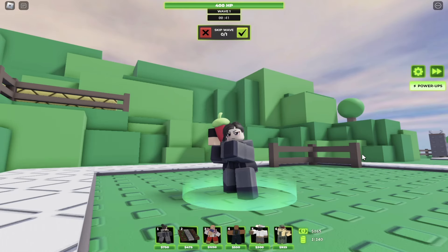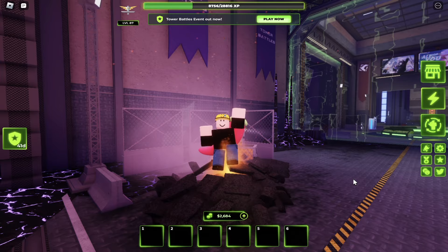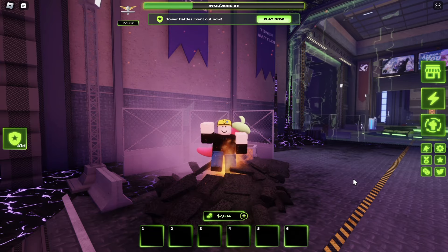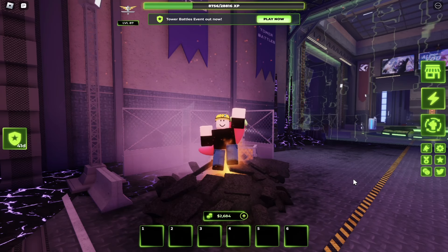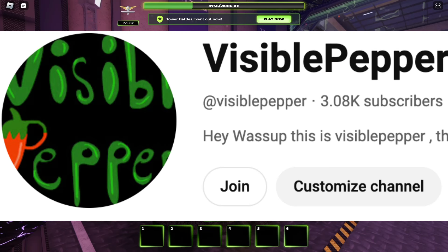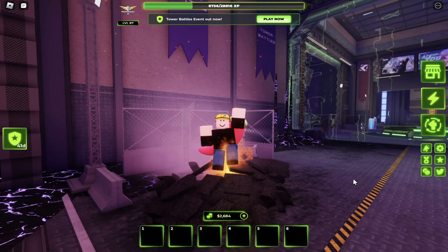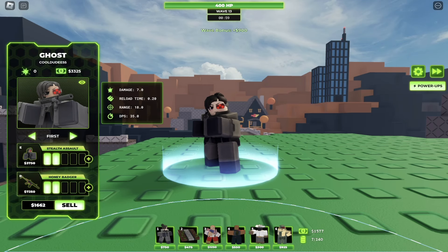The Ghost Tower is the newest tower in TDX and the first tower that can go stealth. In this video, I'm gonna be seeing what path is the best. Make sure to hit that subscribe button for more videos like this and hit the link in the description to join the Pepper Nation.